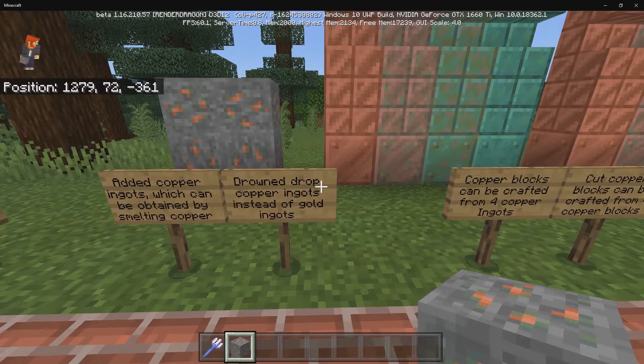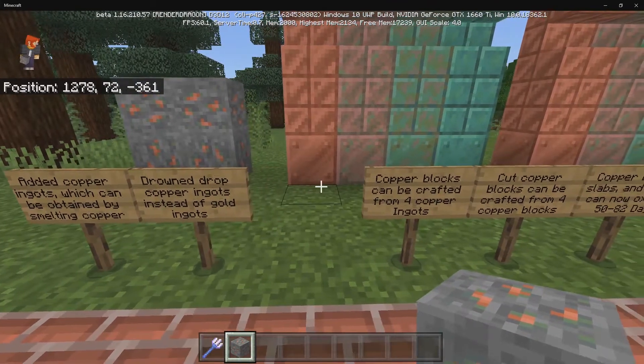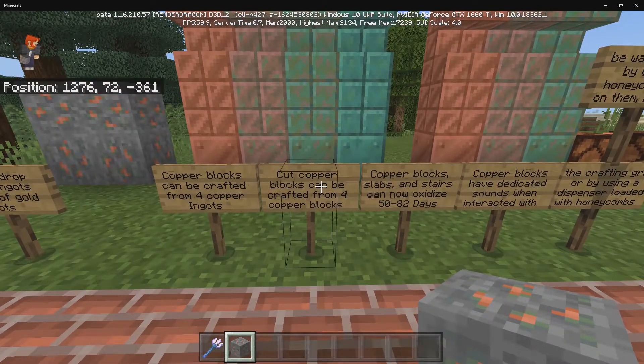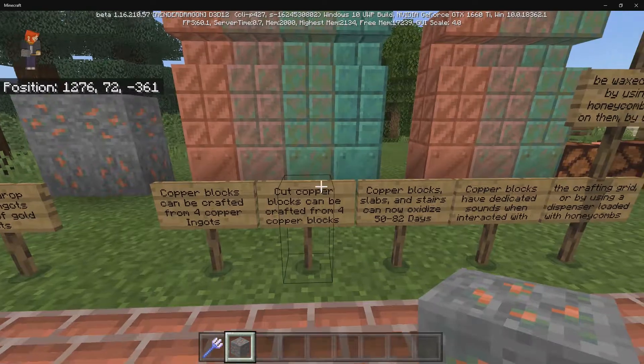Drowned can also drop copper ingots instead of gold ingots. Then we have copper blocks, which are crafted from 4 copper ingots. There's also cut copper, which is crafted from 4 copper blocks.